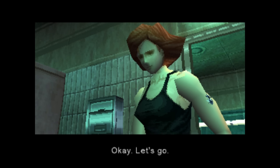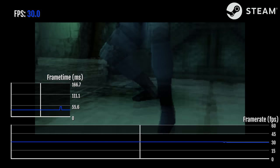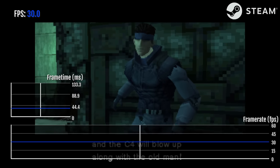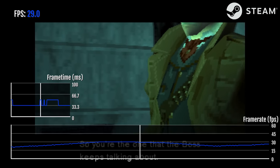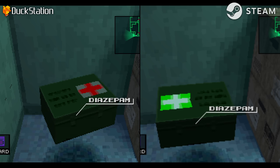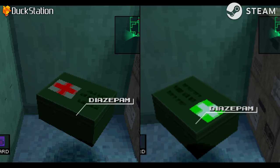As for performance, it seems that there are some minor frame pacing issues. It's an emulation, so it's stuck at 30 FPS like every other version before it. The performance is similar to a real PS1, with slowdowns in the same areas where it happened on real hardware. And finally, one more minor thing: the Diazepam box is green on this version for some reason.